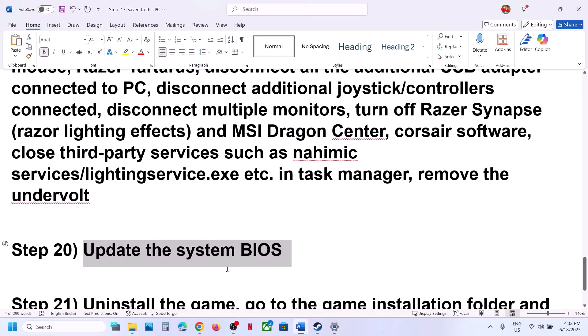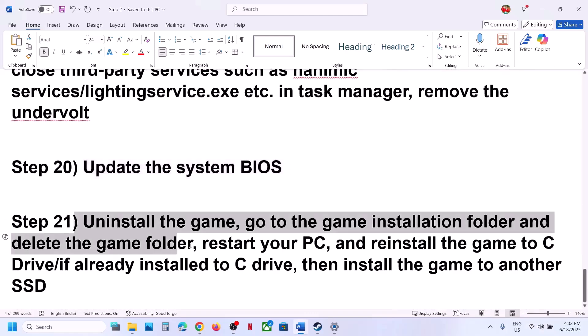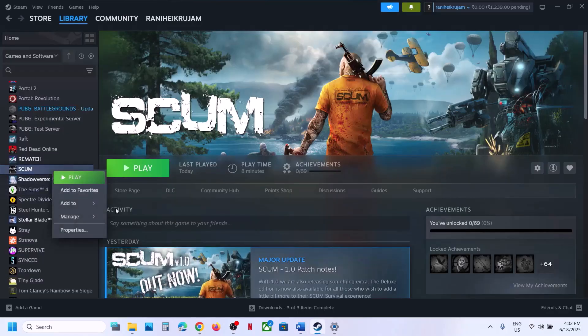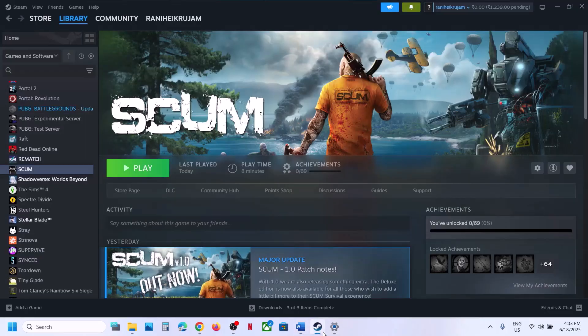The next step is to update your BIOS. Go to your system manufacturer's website, select your model number, and update the BIOS. For laptops, make sure the battery is above 10% and the AC adapter is connected. During the BIOS update your system will restart — do not unplug the power cable. After the BIOS update, log in and launch the game. The last step is to uninstall and reinstall the game to a different drive. Uninstall the game, delete the game folder from the installation location, restart your computer, then reinstall the game to the C drive. If it is already on C drive, try installing it to another SSD. One of the steps shown in this video should help you run the game successfully on your Windows computer. Thank you for your time — please like this video and subscribe to my channel.